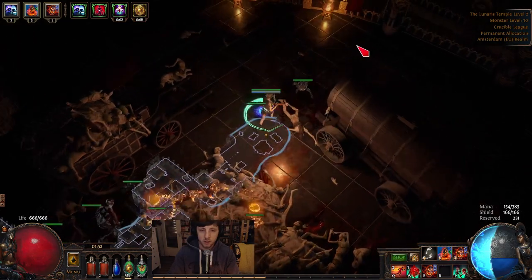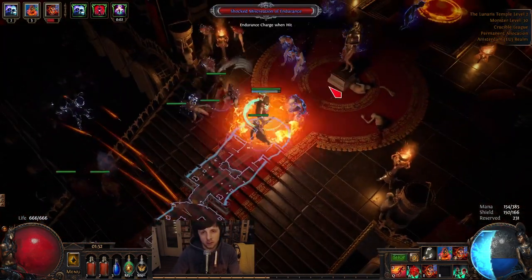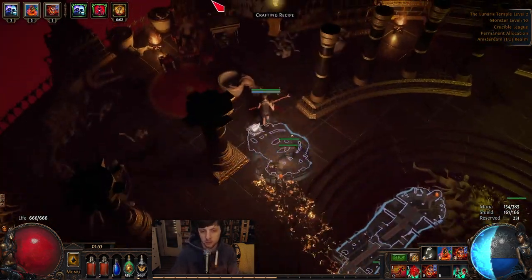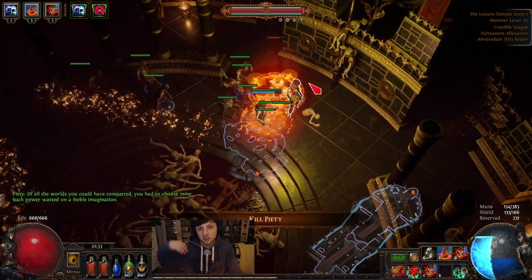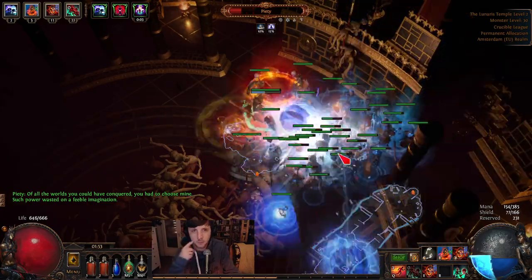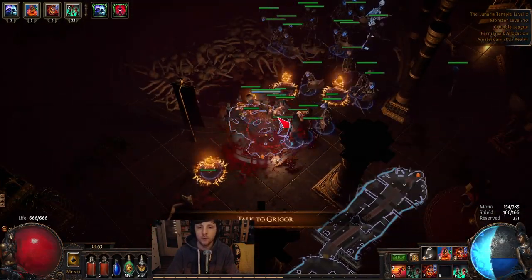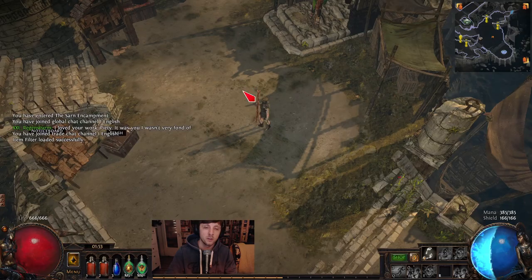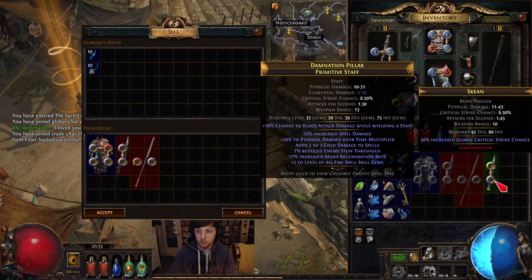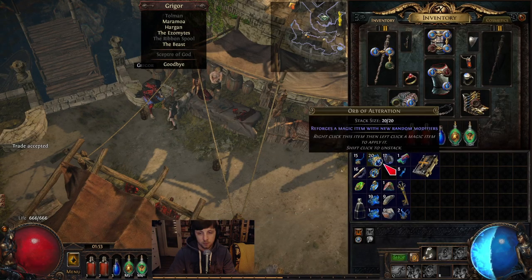We're very close to Piety — also a tough fight if you don't max your resistances, especially lightning. You need some damage — that fight can get real nasty. There's also a crafting recipe we can pick up first. There are circles on the ground — she wants to go in there and transforms into that element. But no problem for the SRS build. She got wrecked easily!